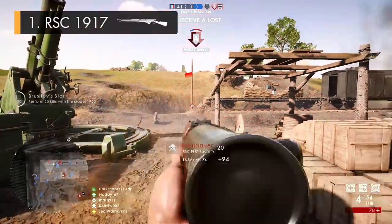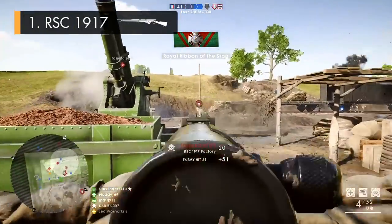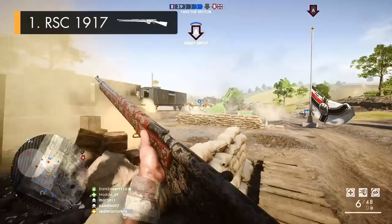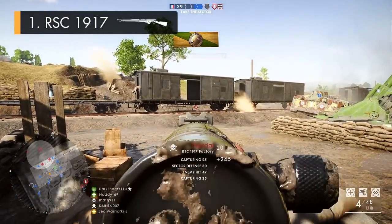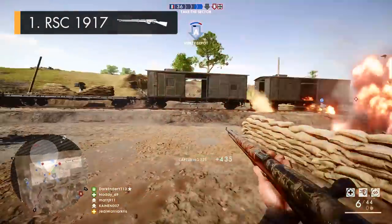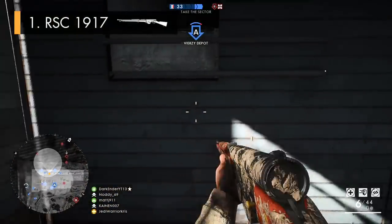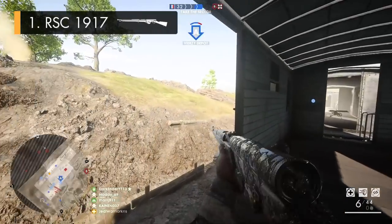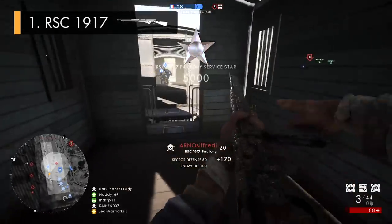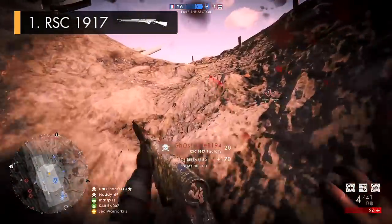My number one medic weapon, which is actually one of my favourite guns in the whole game, is the RSC 1917. The high damage rifle packs a much bigger punch than the others, with the trade-off of a heavier recoil pattern and shooting a little bit slower. The most obvious thing about the RSC 1917 that makes it so brilliant is that in most gunfights you're going to be able to drop your opponent in just two shots. So despite the rifle firing slower than pretty much everything else in its class, it kills a lot quicker well out to about 70 metres, where the damage drops off to a three bullet kill.